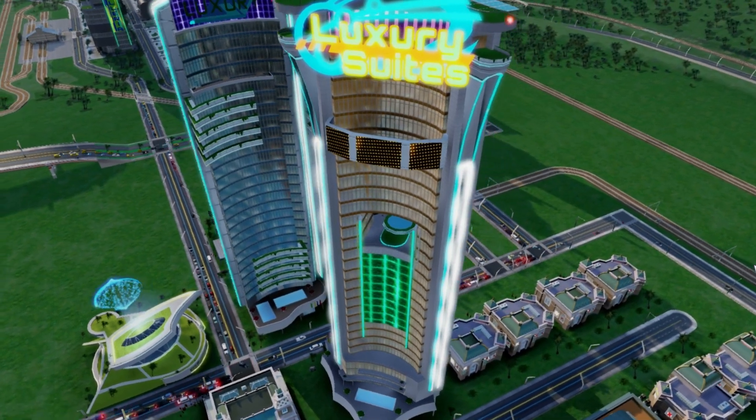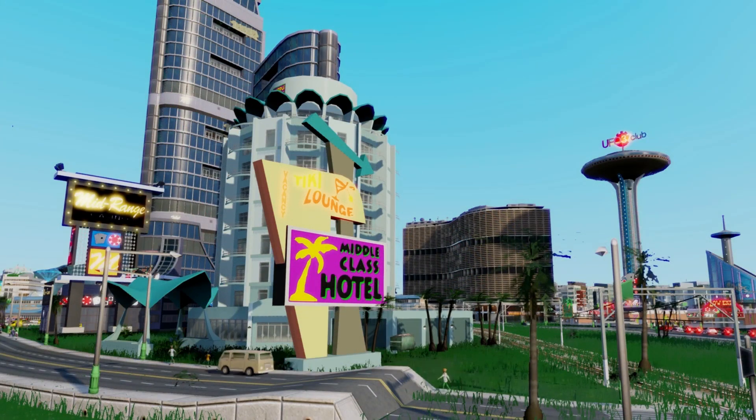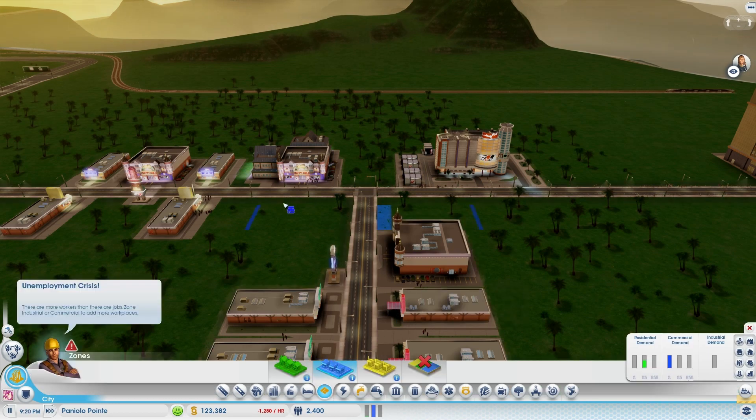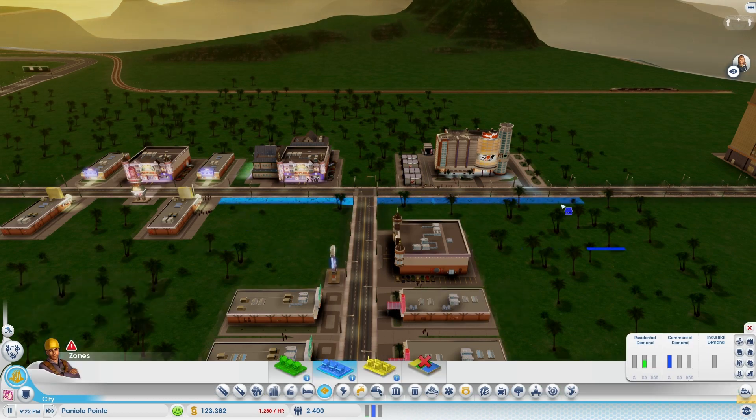Hotels are useful in your city because sims can stay the night, and when they wake up they will spend more money in your city. To create a hotel, all you have to do is simply zone commercial in the general proximity of a casino.